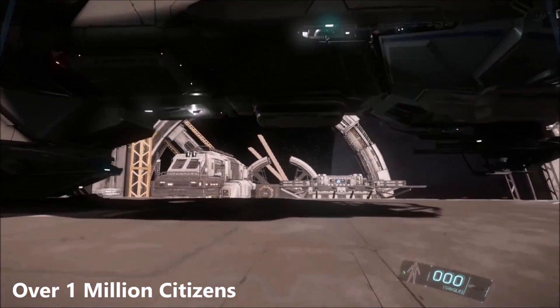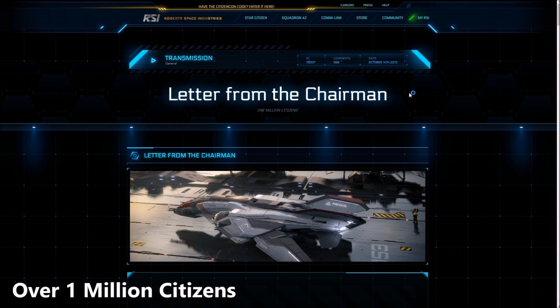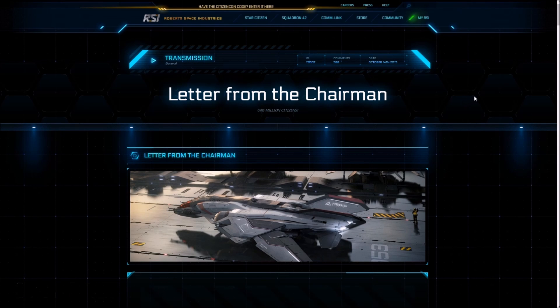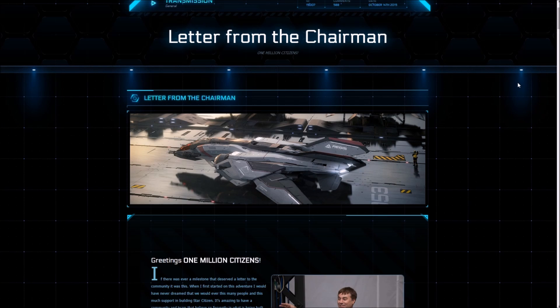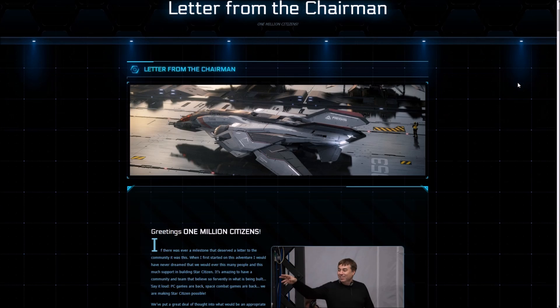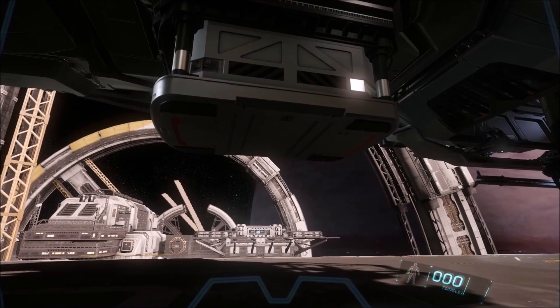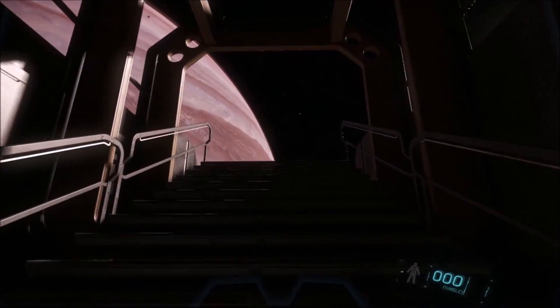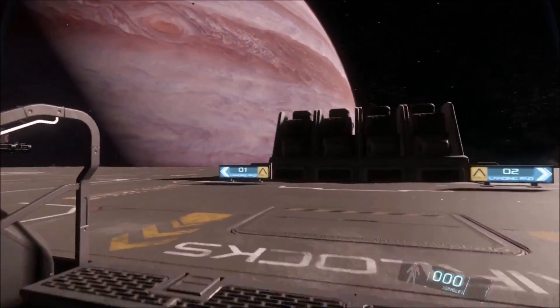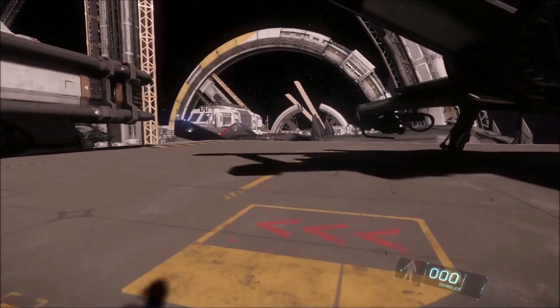We've passed the landmark of one million Star Citizen accounts, so we were graced with a letter from the chairman, Chris Roberts, explaining that alpha and module passes and beta access is no longer required on your account to play the game. You just need a game package, making the game much more open to all. Players that had alpha access will be given 10,000 UEC to their accounts. Players that had module passes will be given $5 credit for each individual alpha access and module pass that they had.